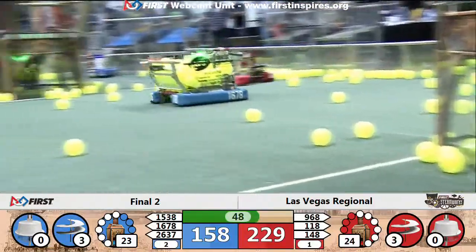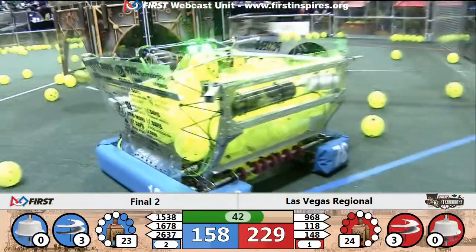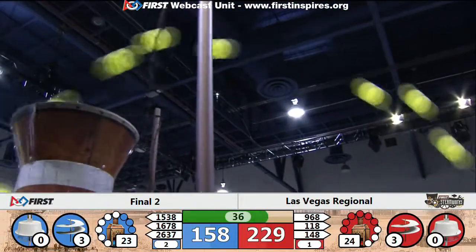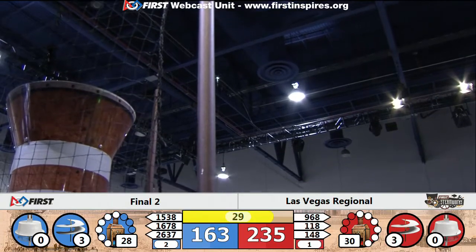They're getting slowed down a little bit here. 968 dropping a gear. 118 has a hopper full of balls. 148 has a big collision with 1678, but they're over by the Red Airship now looking to pick up a gear. Here comes 118, raining fuel down on that red boiler. Pressure climbing here — 233 to 159 in favor of the Red Alliance.